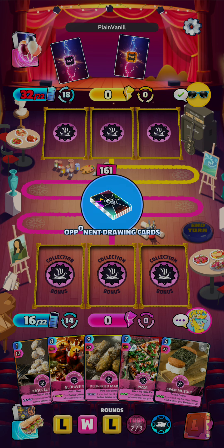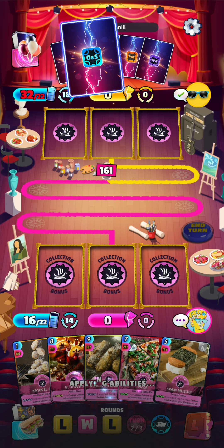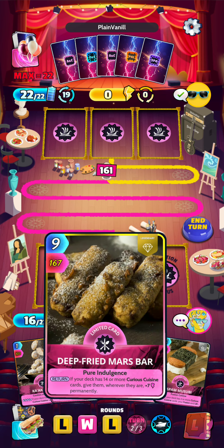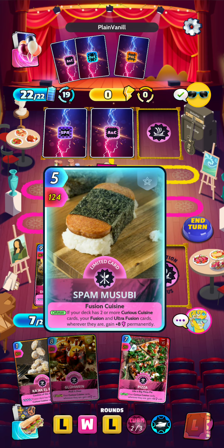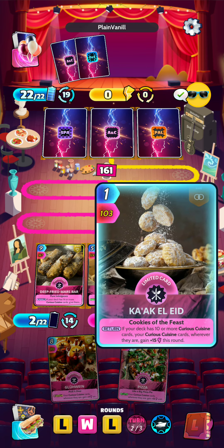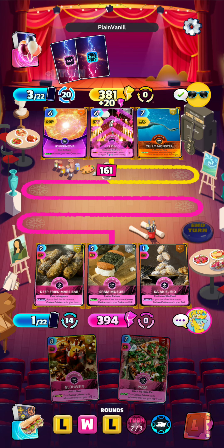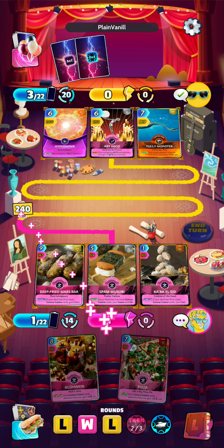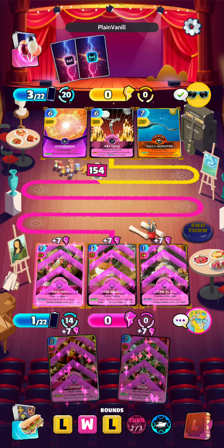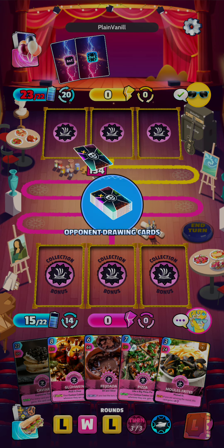We have our Pizza at 200. I think we will play that just to guarantee this round, and then we might be able to play some weaker cards in the last turn to get some boosts. We have our Deep Fried Mars Bear, we have our Spam, and I think I will play Kak El Id for 394. The opponent did beat us out on the turn, but we are winning overall. Energy is a bit low at the moment, so I will try to conserve it if we can. There's our Caviar.